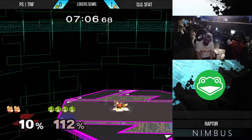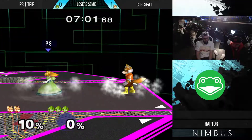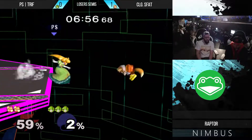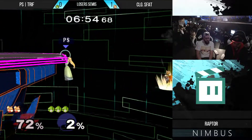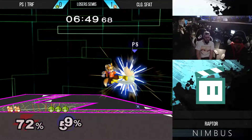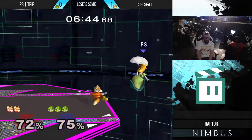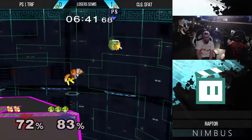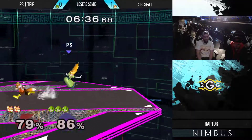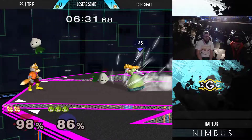Trife looks for the down smash but s_fat's ready — he shields it, wave dash shine in, wave shine up smash. Ooh, a missed L-cancel — that's gonna cost him so much. Trife is very good at making you pay dearly for your slightest mistakes. Unfortunately not able to follow up the edgeguard that time. Trife floating just above that double jump up-air height — really great vertical spacing there by him to make sure that he's not in danger.